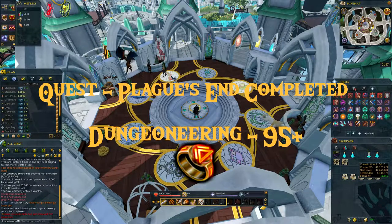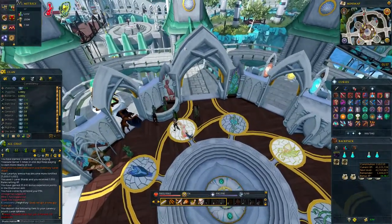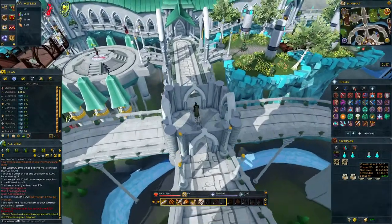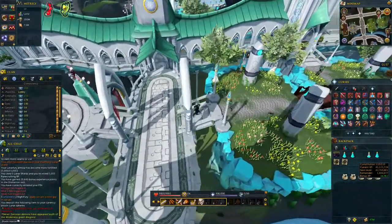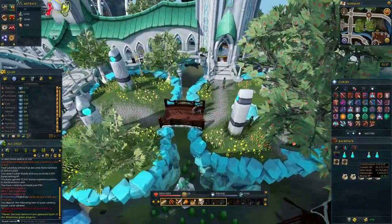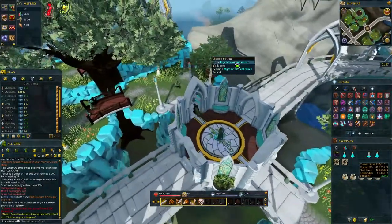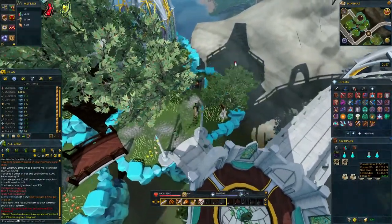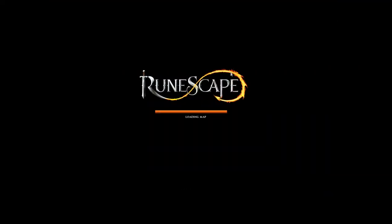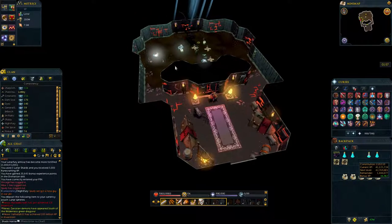If you are 95 Dungeoneering and have completed the Plague's End quest, you can access the Garajonath resource dungeon. This is in the Meilyr clan district, so from the Prifddinas lodestone you just run north, then northeast past the Harmony Pillars and the bank, and you will find a Dungeoneering mysterious entrance. Going through for the first time will also net you 30,000 Dungeoneering experience.